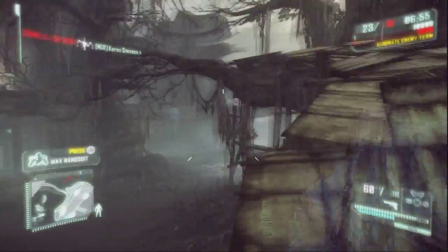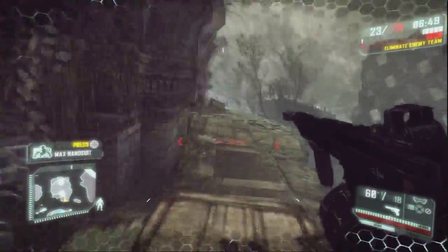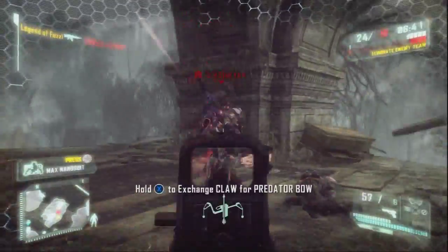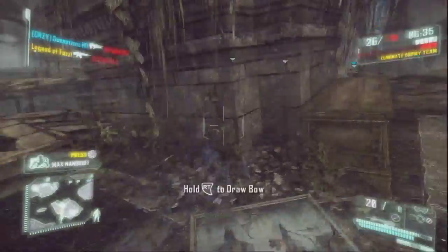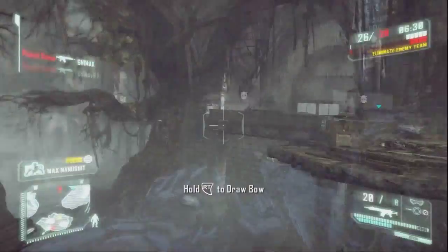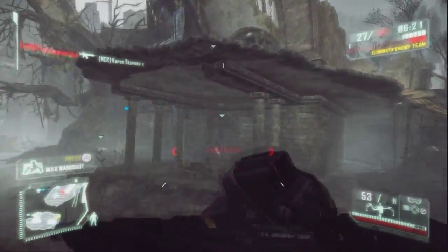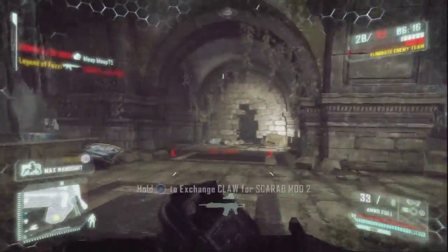I recommend perks for this gun: Maneuverability, because you definitely need to get rushing around enemies and get the jump on them. And Weapon Pro, definitely, because this gun takes a while to reload. Aim Enhance is optional, but I like to use Weapon Pro. For the life of me I cannot remember what my other perk was — you can probably look back, or next time I die you can have a look. But I believe it was quite a necessary perk, and it wasn't Aim Enhance.